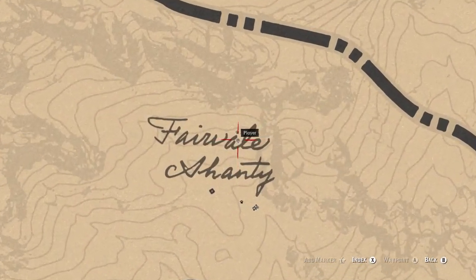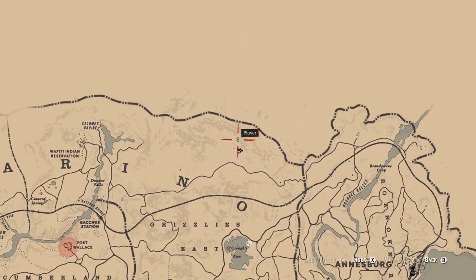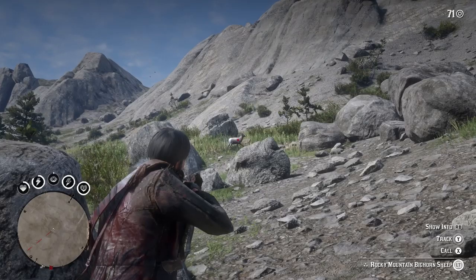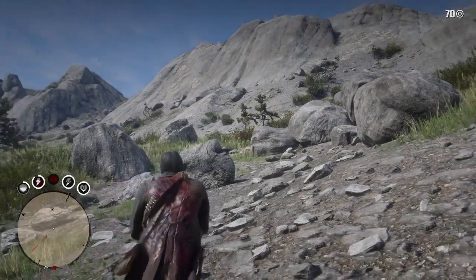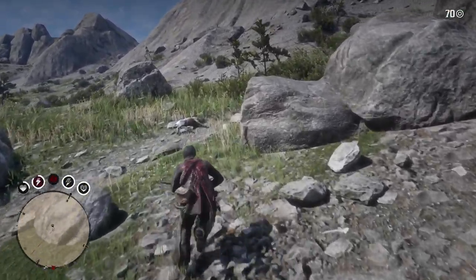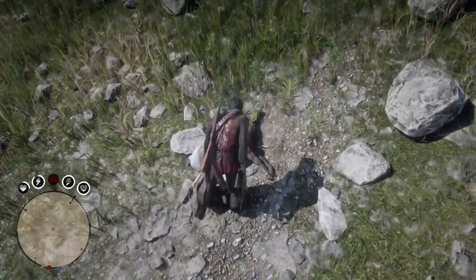Rams can be found pretty easily here at the northern tip of the map. I came across some pretty quickly in this area just north of the O in Amberino. I actually killed a rocky mountain bighorn sheep and it yielded a perfect ram hide, so if you see a bighorn sheep, that will work just as well as any ram. Rams are large animals, so kill one with any rifle using standard ammo to get that perfect ram hide.